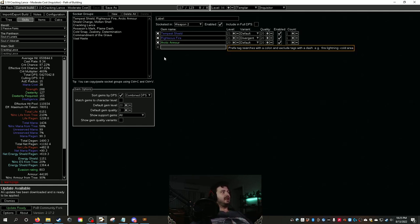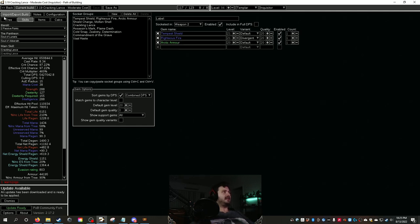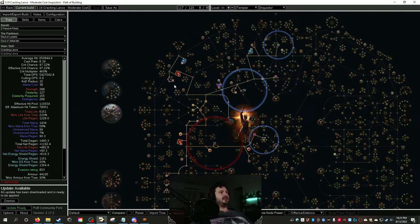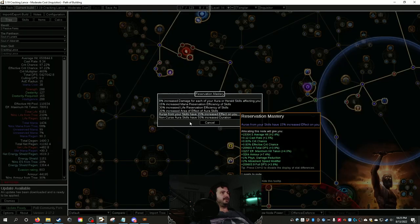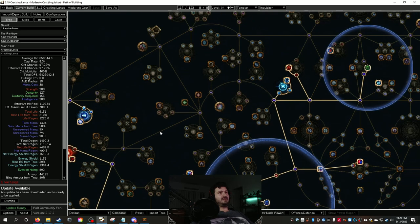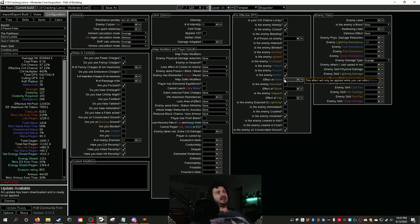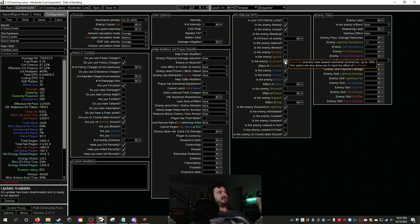The defense stats aren't tuned correctly right now, but when the patch deploys with Arctic Armor we get a huge defensive buff. I've also removed reservation efficiency from the build since it's being removed from the game. I've adjusted brittle down so we reach 97.22% crit with only 6% brittle effectiveness — previously it was 15%.